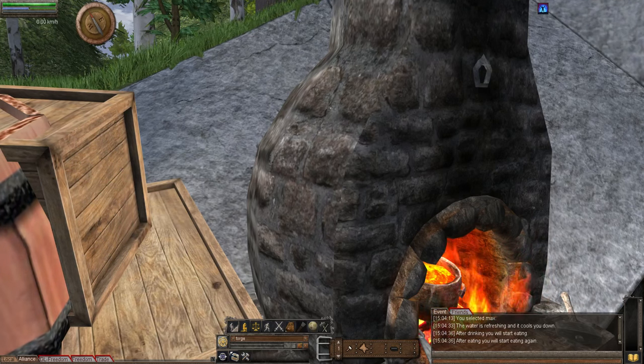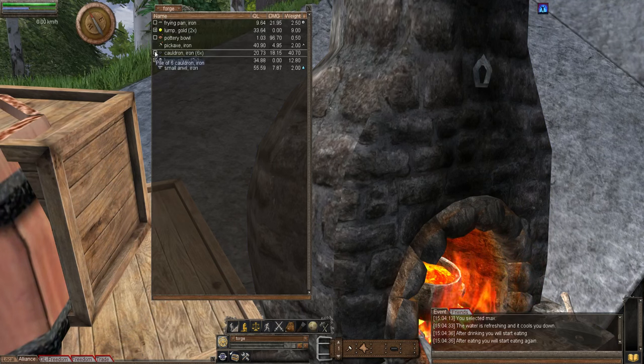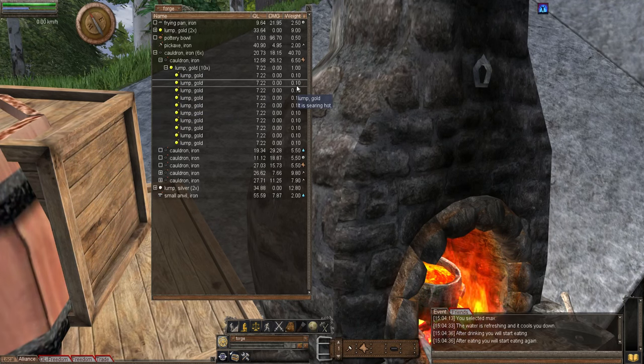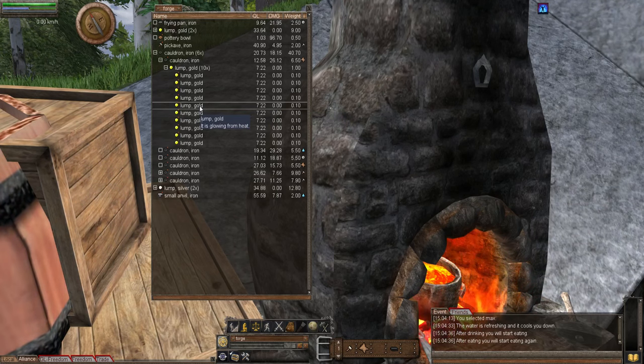Jewelry smithing primarily uses gold and silver lumps. Gold and silver lumps weigh 0.10 kilograms, where iron weighs 1 kilogram. If I open the forge and my cauldrons you can see the weight is 0.10, whereas an iron lump would be 1.00. You only get a fraction of the weight when mining and smelting gold and silver. Thankfully, items you make for improving only use 0.01 of the material, so out of one lump you could improve 10 times.